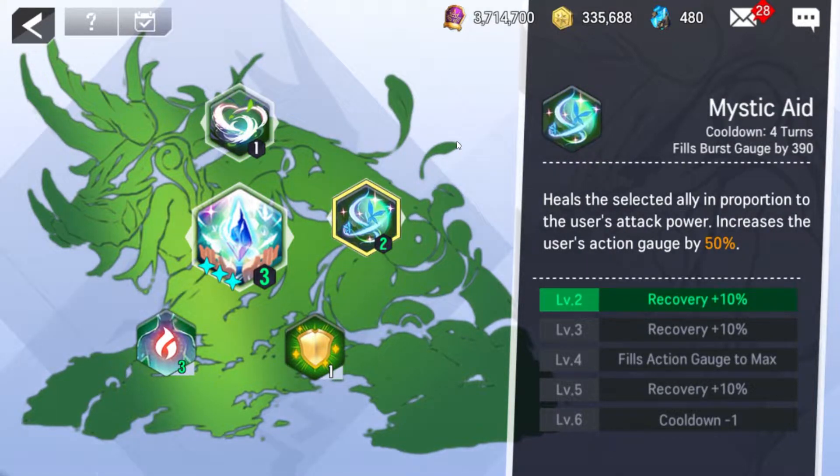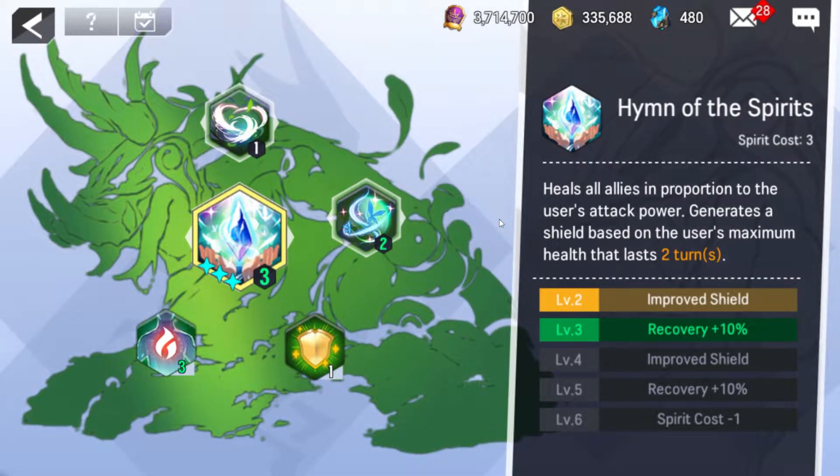Her S2 is one of her bread and butter skills. This one has a four turn cooldown, fills burst gauge by 390, heals the selected ally in proportion to the user's attack power — which is strange for a Cleric — but increases her own action gauge by 50%. This will go up to filling her action gauge to the max at level four, so it is a free action. It gives you some extra recovery at levels two, three, and five, and goes down to a three turn cooldown at level six, which will make this happen much faster.